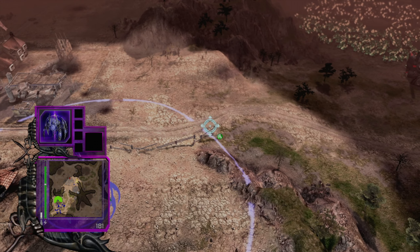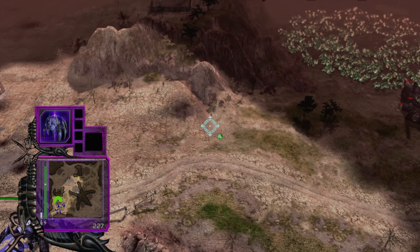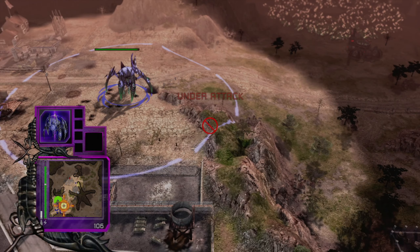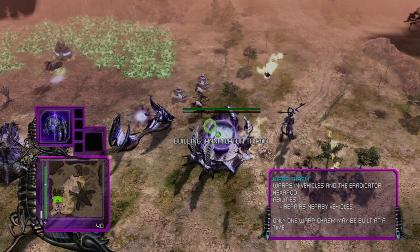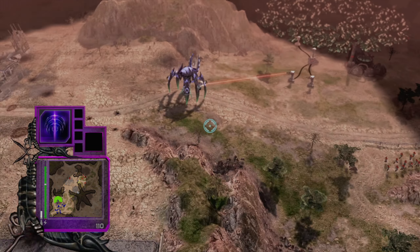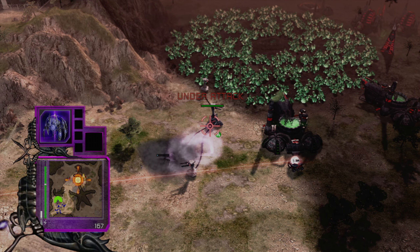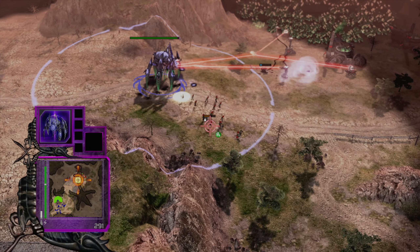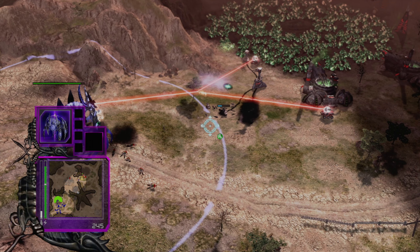I wonder whether they captured the platform and then the platforms annihilated one another. I do care about destroying all their refineries here. Let's maybe go directly for the hub — it's probably wiser. Maybe you guys could deal a bit of damage here. Nothing too fancy, but we should probably be careful.